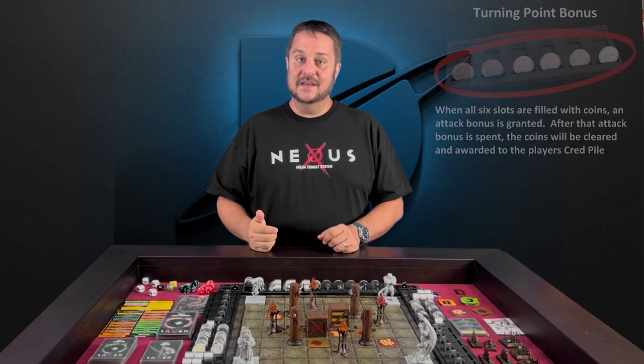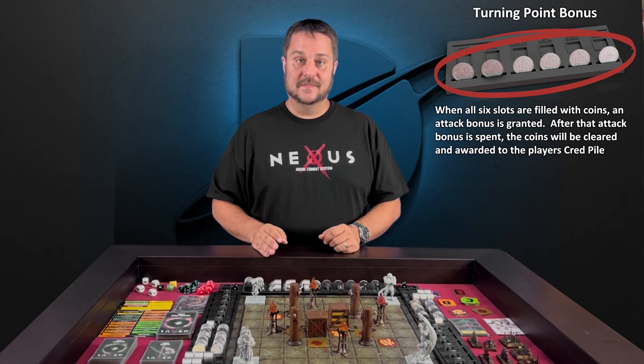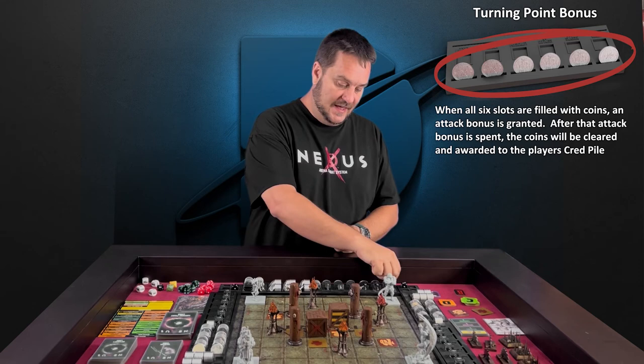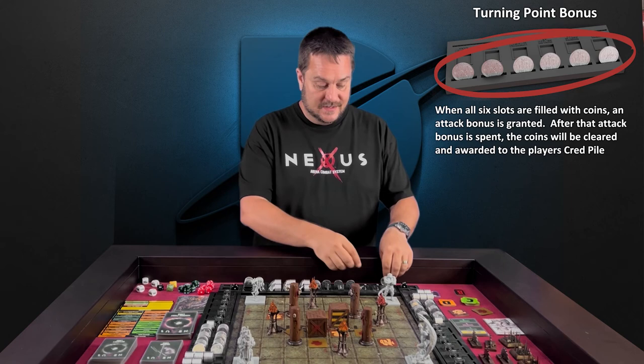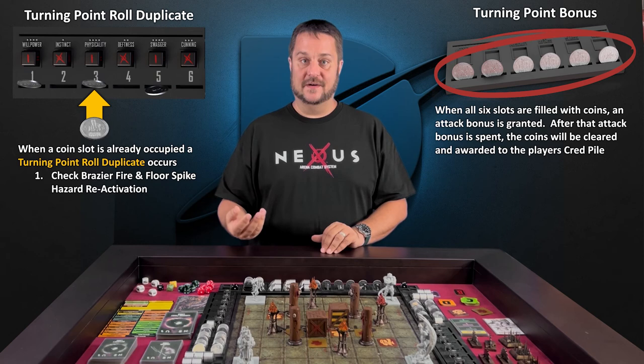Lastly, you're going to have what's called the turning point damage bonus. This is a plus six damage modifier that's going to be applied to your Helot's next successful attack. Once your Helot lands that successful attack, you can then pick up all these coins and place them into your cred pile. But until that Helot lands the successful attack, these coins stay right where they are. Any ratio die rolls you have during later initiative rounds are going to trigger those turning point duplicates we talked about earlier.